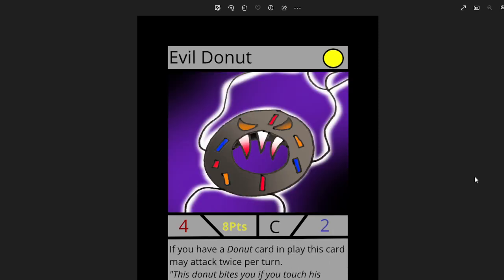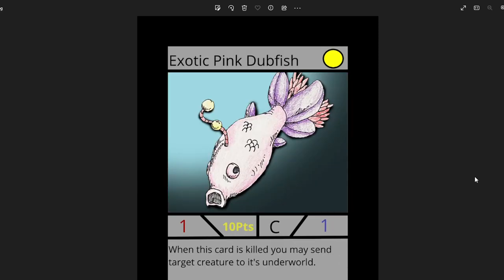Next we've got Exotic Pink Dubfish — this is a spin-off of Dubfish in, I believe, Set 2. It's by Caleb Grasmick. It's a 1 attack, 1 life, and 10 points. You might be wondering why it's that expensive, but it's because when this card is killed, you may send target creature to its underworld. The reason it's so expensive is because it's got a really good ability to send annoying cards to your opponent's underworld. I really like the artwork — I did a cool background and some highlights. I love the colored pencils.